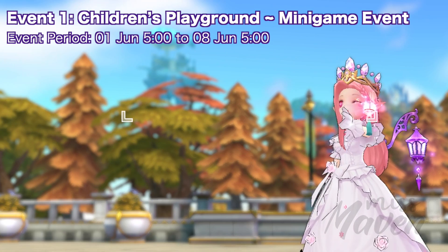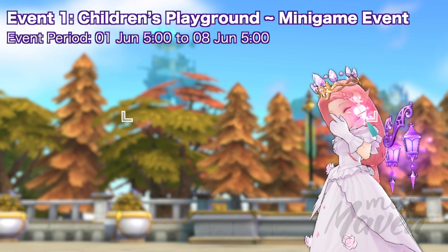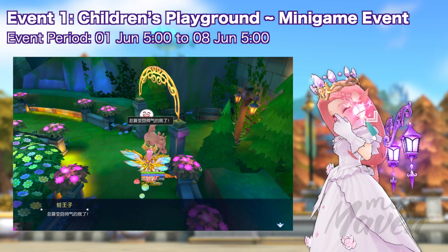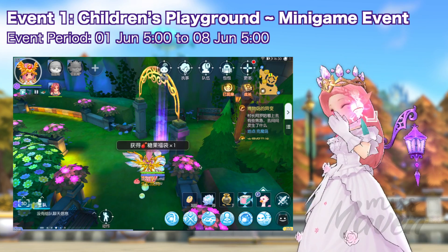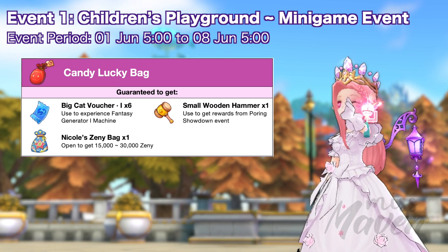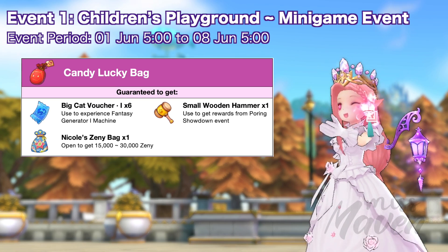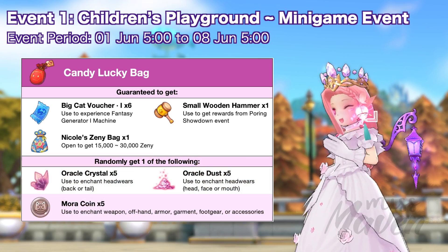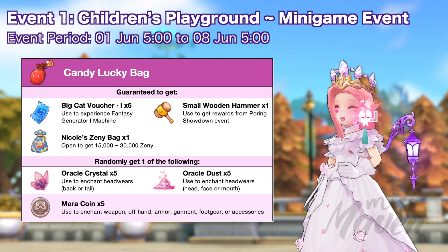First up, we have the Children's Playground minigame event from June 1 to 8. Just go to Printera Westgate and finish the minigame to get a candy lucky bag. Opening it will grant 6 Big Cat Voucher 1, 1 small wooden hammer, and 1 Nicole's Zenni bag which randomly grants 15 to 30k zenni. You'll also receive one of the following items randomly.